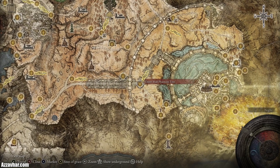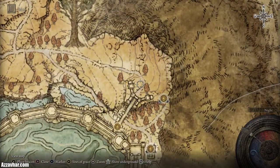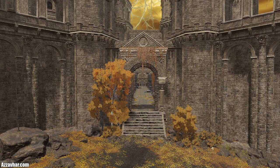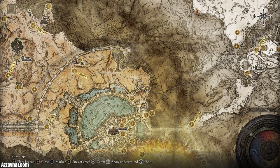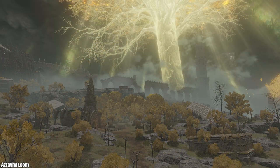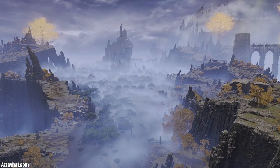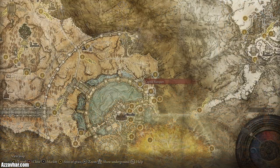The main idea with the Altus Plateau is to follow this path from the outer wall phantom tree, go northeast, follow around until you reach a section guarded by a draconic tree sentinel boss. After defeating it you can head into the capital city. To access the capital city you'll need two great runes — there's a door blocking the way otherwise. At this point in our progression we have the great rune from Renala and the great rune from Godric.